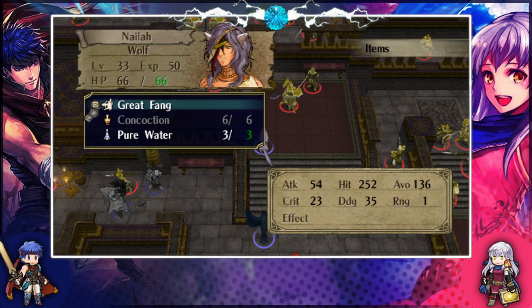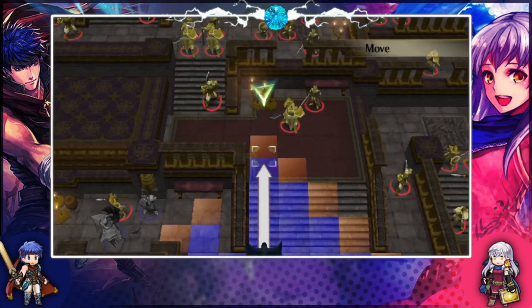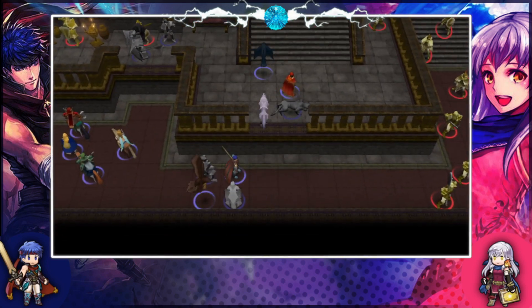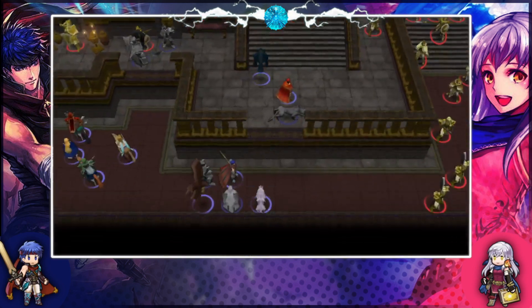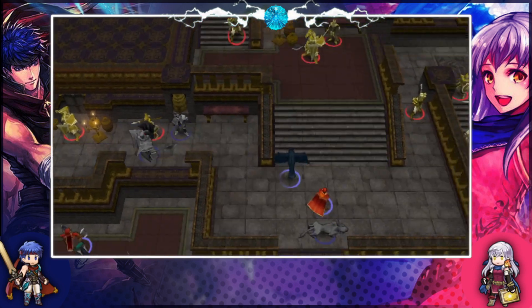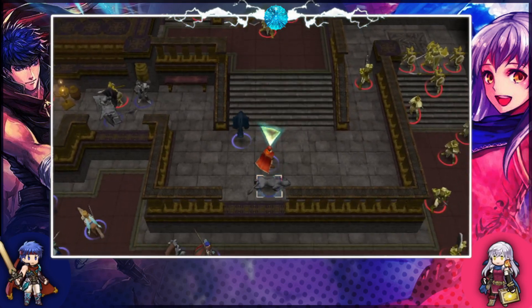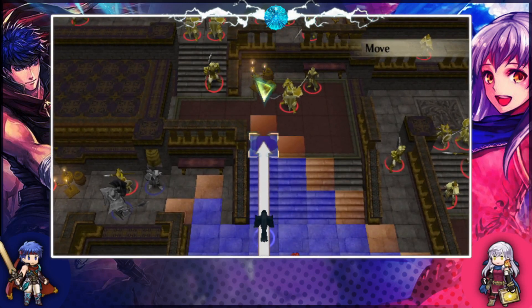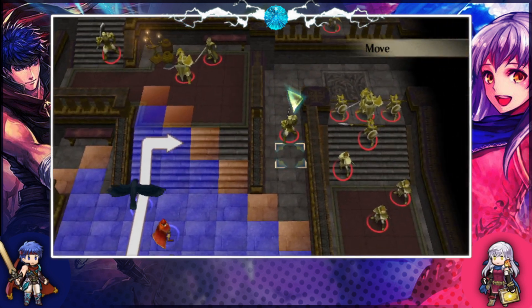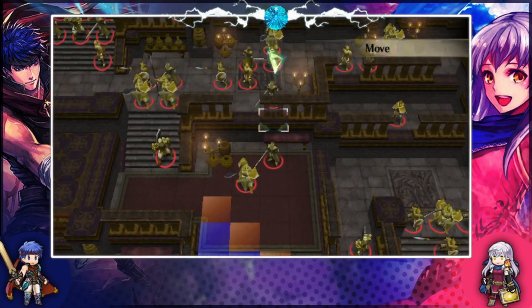Does Nyla have any other skills like Pass? I think I gave her Pass. I actually don't know for sure, so we'll find out in battle because I'm not allowed to check. Let's just go here and do this thing. I guess we can go here to block this general, but since we can move all these Laguz guys here, I don't think we need to. Just move closer to the enemy — I think that's the better thing to do.